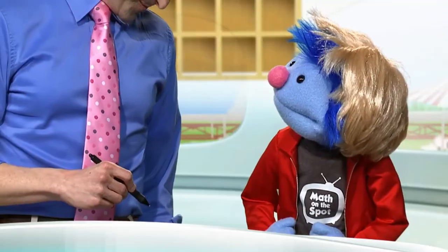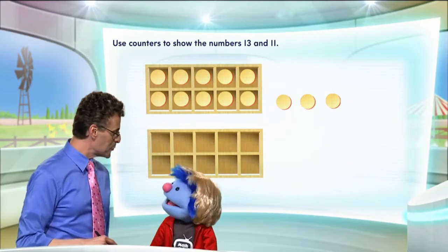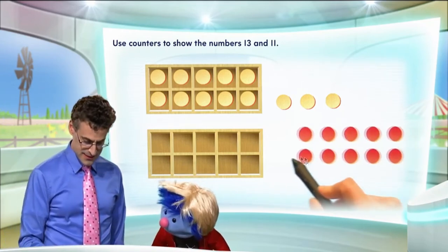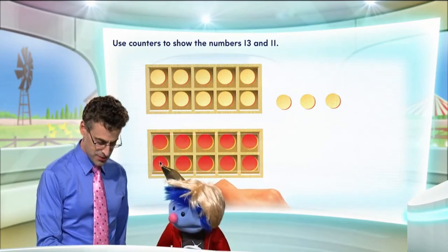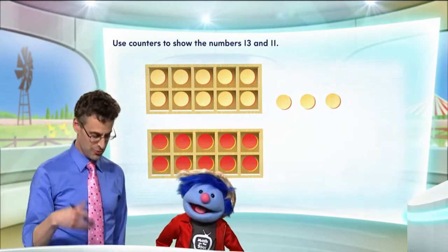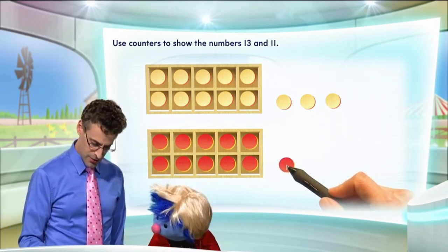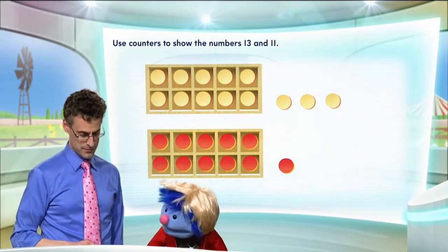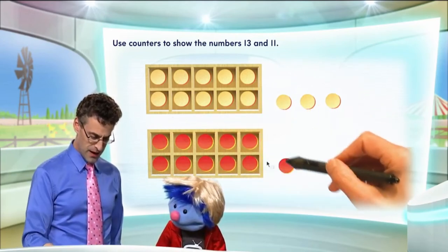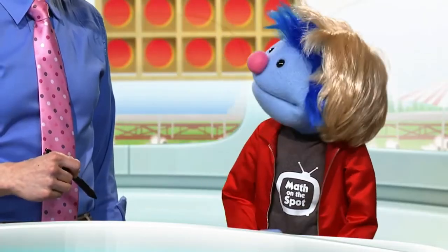Now, do you want to see 11? I'd love to see 11. I'm going to show you 11, Felix, in red. The first thing I'm going to do is roll in 10 red counters into a 10 frame. How many do I have now? You've got 10. Got 10 — we don't even have to count. We just look at it. The 10 frame's full, we have 10. And then if I bring in another one, what do I see? 11. Exactly. It's a full 10 frame and one extra counter, and that's 11. 10 and 1 is 11.